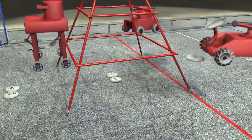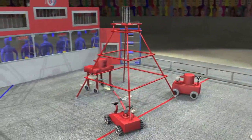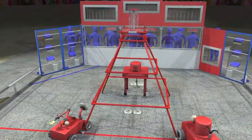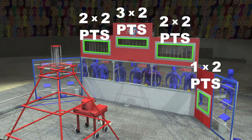The match begins with each robot in contact with the pyramid at the far end of the field. Robots can be preloaded with up to three discs each. A 15 second autonomous period starts the match. During the autonomous period, robots can score discs using pre-programmed instructions. Every end goal scored during the autonomous period scores double points as a bonus.